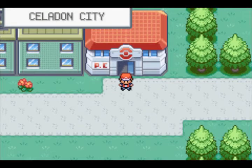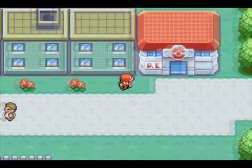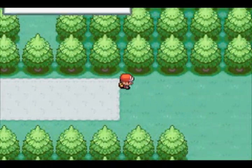Hey everybody, it's the Let's Play, and welcome back for more Let's Play Pokemon Leaf Green. In the last part, we defeated the Rocket Hideout and Giovanni, and in this part we're gonna head back to move towards the Pokemon Tower.